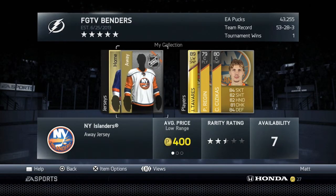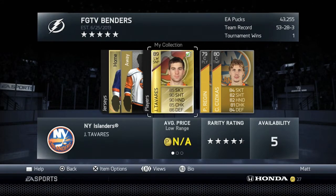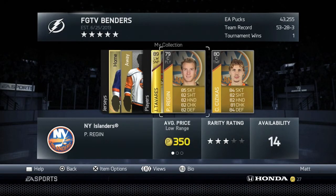Before you try to get a collection, go to the collection screen and see which players you already have. I'll use the Islanders as an example. You won't be able to do the Islanders too easily because you need John Tavares — I happen to have him, so that's a bonus. If you have a good player, make sure to use him towards your collection and try to get it done.